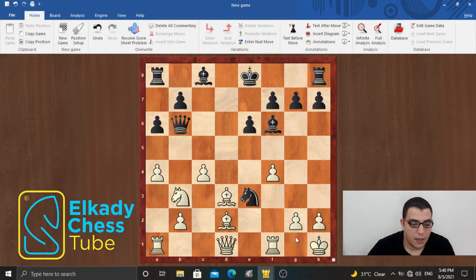Welcome everybody. In this video we are going to solve a chess combination. White to play and wins. Pause the video and try to think about the position for some time, then get back to see the answer.